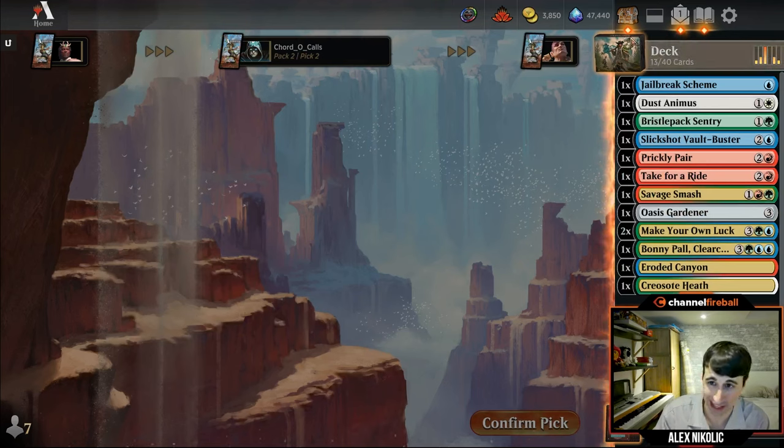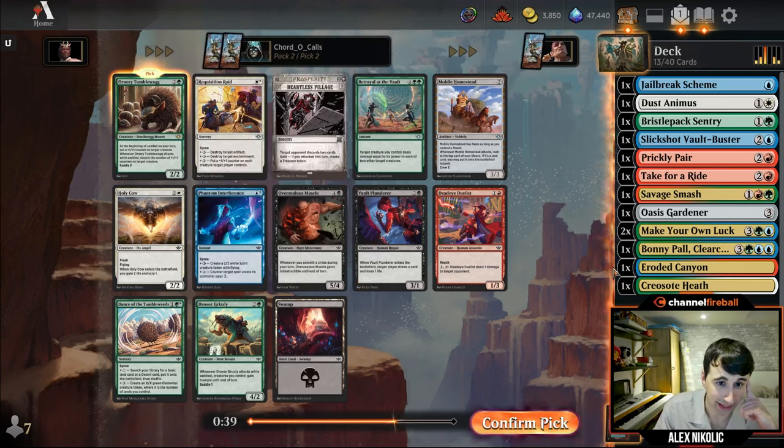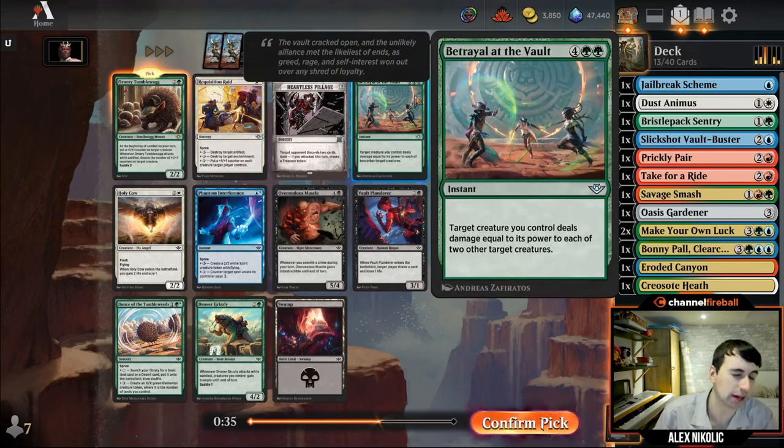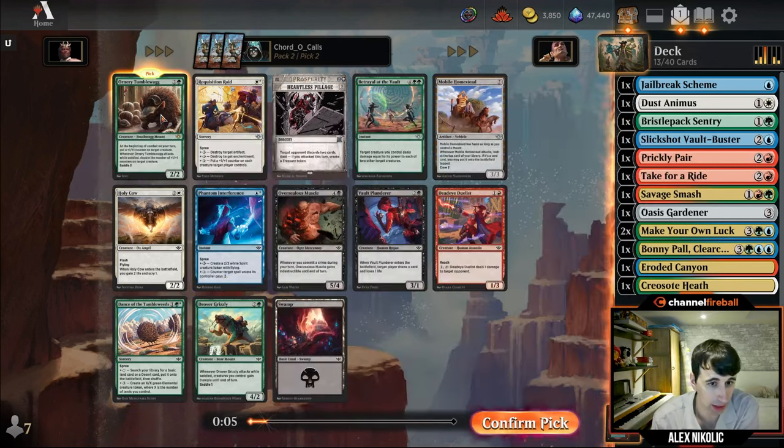Ornery Tumblewag is just a great card — a must-kill for the opponent. If this sticks around, your opponent is going to lose. Happy to take that. Also in this pack: Betrayal of the Vaults — mixed results, sometimes a two-for-one, sometimes they have removal and it doesn't work. Dance the Tumbleweeds I've been pleasantly impressed with: the modality of ramp spell early or giant creature later has been good. Phantom Interference is pretty good too. Happy with the Tumblewag.